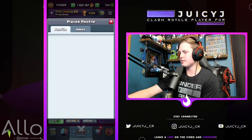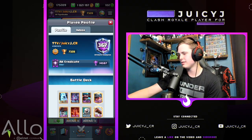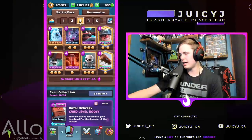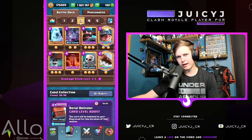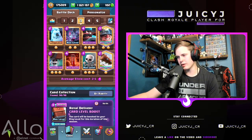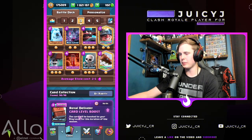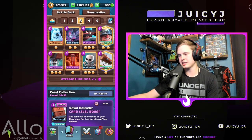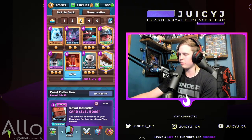What's up YouTube, we're back at it. We're at 360, 7.3 right now, chilling with this 2.5 average elixir cost deck — almost CWA challenge worthy. Minor wall breaker quick cycle — what an amazing deck. It's just so fast. You got the bait element with the quick cycle, poison, and log.